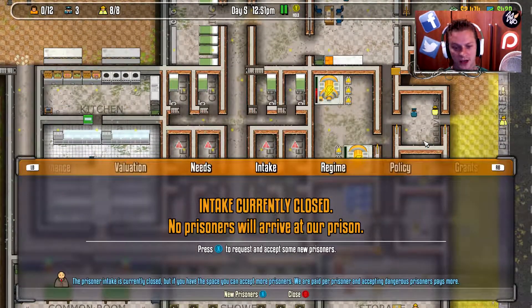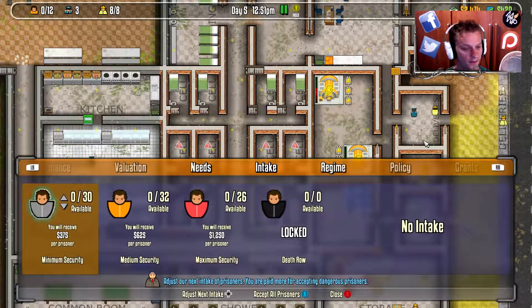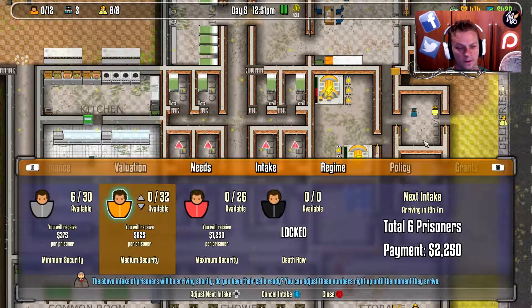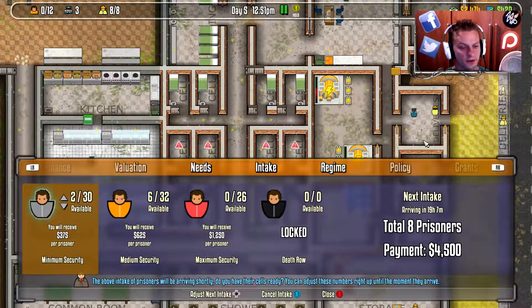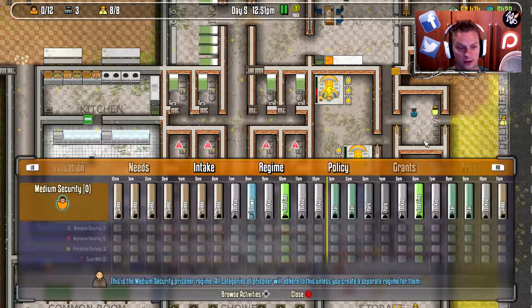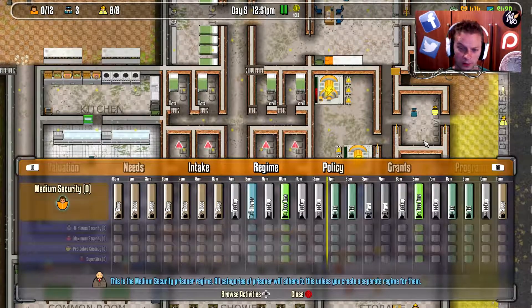Intake is currently closed — no prisoners will arrive. Let's accept new prisoners. We have minimum security, medium security, maximum security, and death row. We can hold 12, so why don't we get 6 minimum security and 6 medium security — actually, let's go 6 and 6 of the lower type. We're paid more for accepting dangerous people, but we've only got 12 spaces. There are time sections throughout the day that everybody's going to be doing things — sleep, shower, lock up. That's pretty cool.